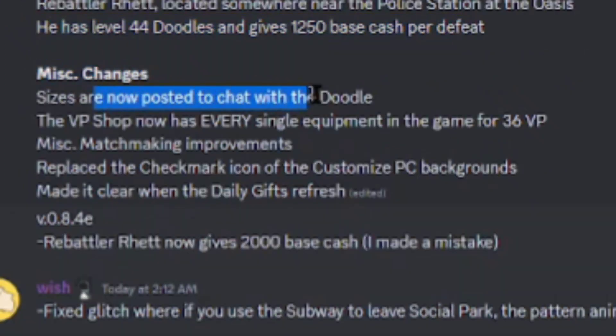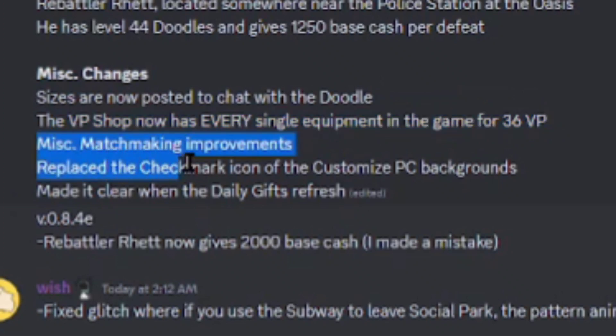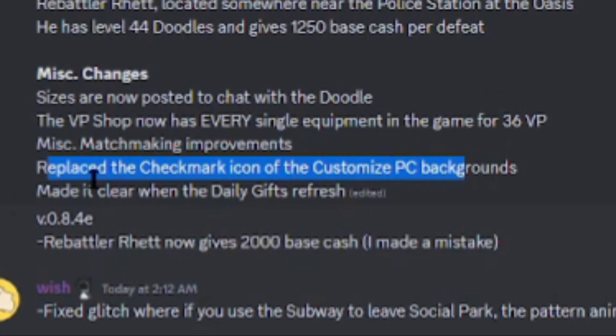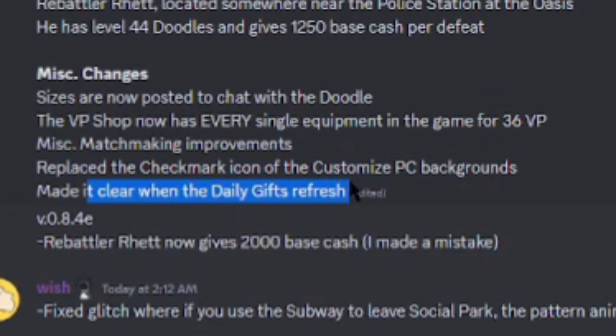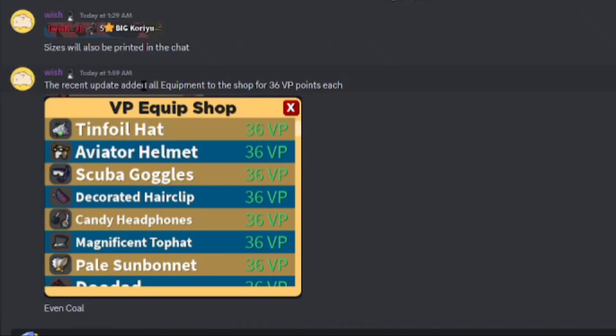Missed changes: sizes are now posted in chat with doodles. The VP shop now has every single equipment in the game for 36 VP at the equipment shop. Missed matchmaking improvements. Replace the checkmark icon of the customized PC backgrounds. Made it clear when the daily gets refreshed. Rebattler Rat now gives 2,000 base cash — he made a mistake. And the recent update added all equipment to the shop for 36 VP points.